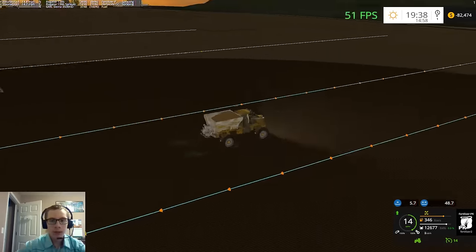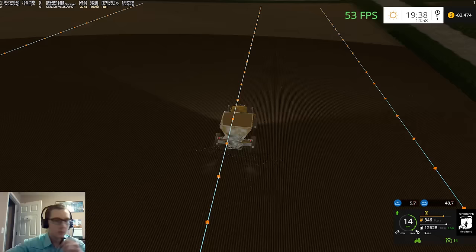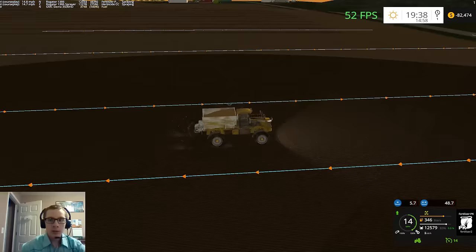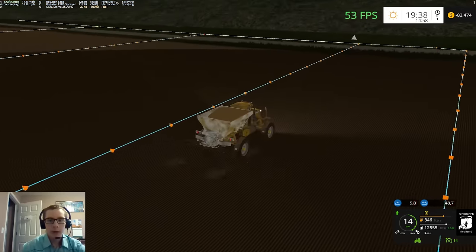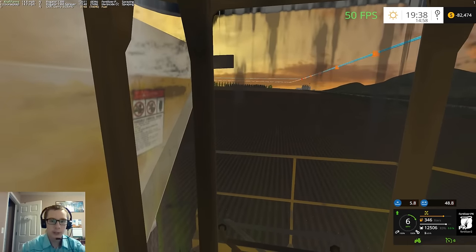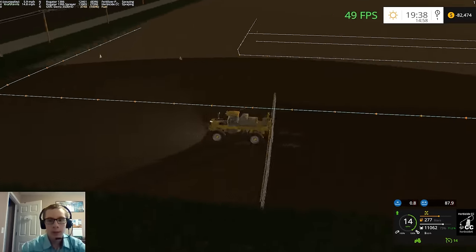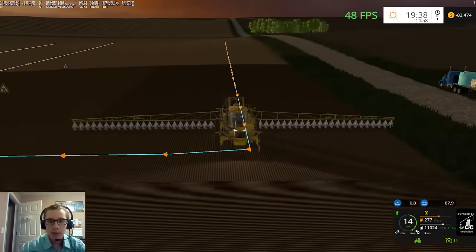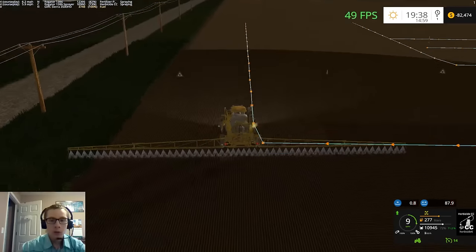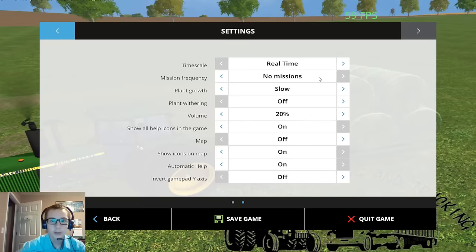Now we'll just ride along with this guy for a little bit and then we'll hop over to the spreader and ride with him for a little bit, and then let them finish. Then we'll get started on some corn. We have about four and a half hours to get the spreading and spraying finished so we've got more than enough time to get it all finished.